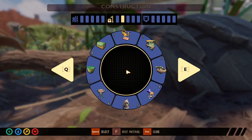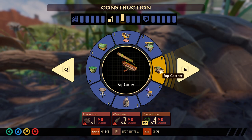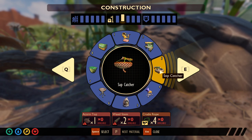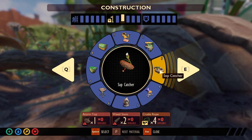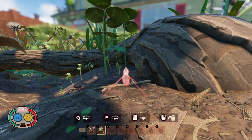The sap catchers are basically a little structure you can place that will collect sap over time — I believe it collects five or six per in-game day from my experience. It's a passive way of collecting sap, so instead of having to go around and break the big sap nodes or picking up sap off the ground, you can place these in specific locations and sap will be there every day. It's probably the only way to get enough sap to efficiently and quickly level up your armor in Grounded because of the armor upgrade changes.